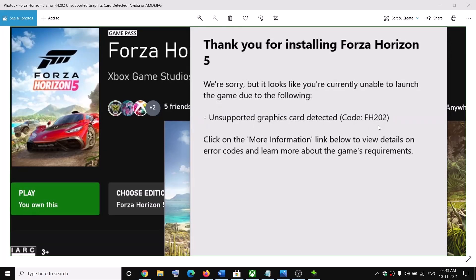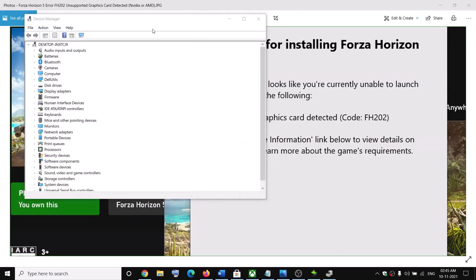You receive this error code if the graphics card is really not supported, so make sure that you have a supported graphics card installed. You also receive this error message when you open Device Manager and expand Display Adapters and you don't see your NVIDIA or AMD graphics card listed there.